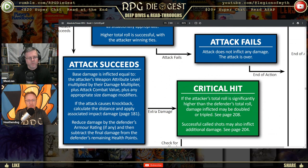If the attack succeeds, base damage is inflicted equal to the weapon's attribute level multiplied by the damage multiplier. Remember, things come in fives in this game. So if the attribute level is three and the damage multiplier is five, it does 15 damage. That's why you can have a hundred hit points — things are multiplied by five.